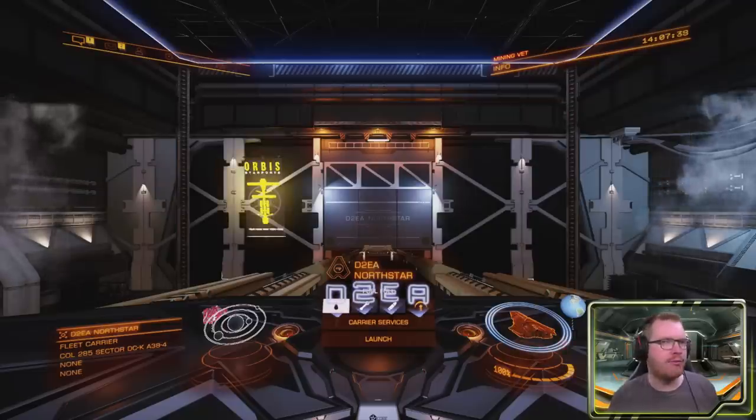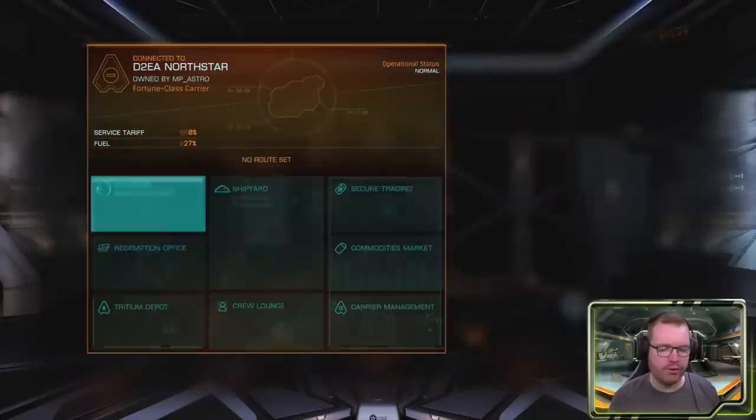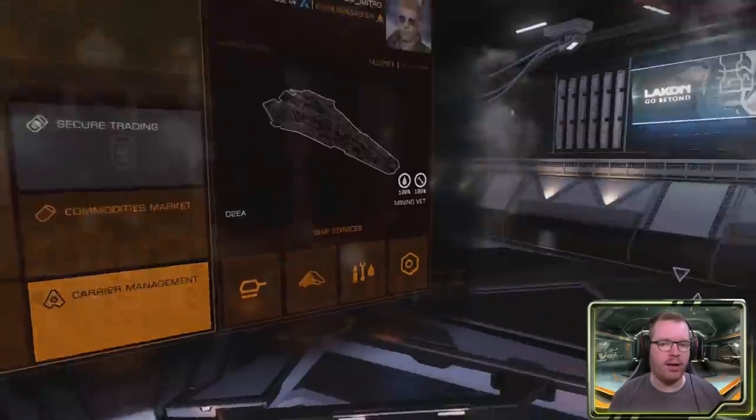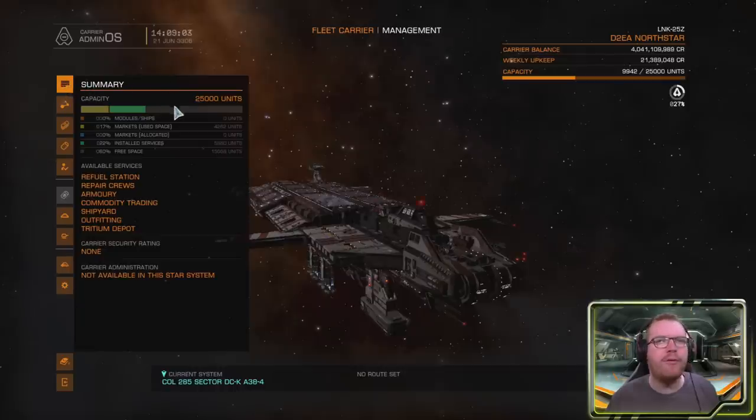Once you've got your fleet carrier, it's time to set it up with the modules you need. Make sure you're in a system with carrier administration. If you're docked, go into services and go to carrier management. Alternatively, if you're not docked at your carrier, you can go to the carrier management section remotely. The first tab is the summary — a brief overview of what's going on with your carrier. The capacity shown at the top shows what the internal storage is being used for. As you fit modules, they take up capacity, and materials in the hangar also take up capacity. This is equivalent to storage — this carrier can hold the equivalent of 25,000 tons.